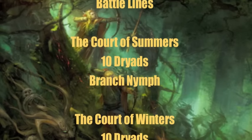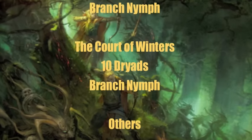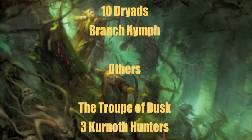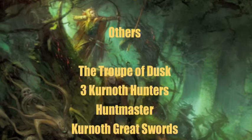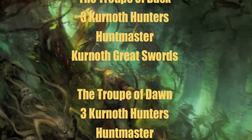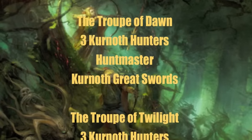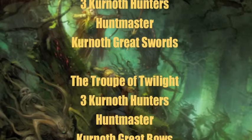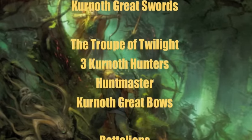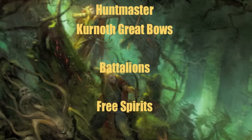For my Battle Line units, I have two units of Dryads: the Court of Summers with 10 Dryads and a Branchwraith, and the Court of Winters, another unit of 10 Dryads with a Branchwraith. For my other units, I have three units of Kurnoth Hunters, three apiece: the Troop of Dusk armed with a Huntmaster and Kurnoth Greatswords, the Troop of Dawn also with a Huntmaster and Kurnoth Greatswords, and the Troop of Twilight with three Kurnoth Hunters armed with a Huntmaster and Kurnoth Greatbows.